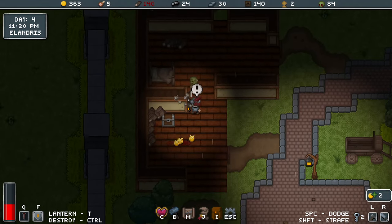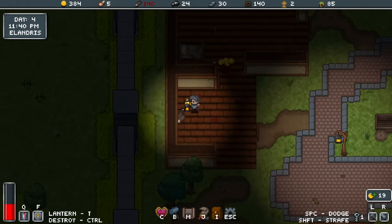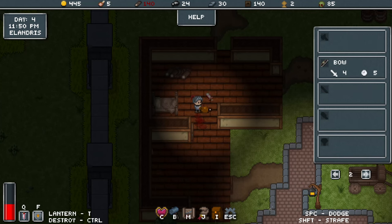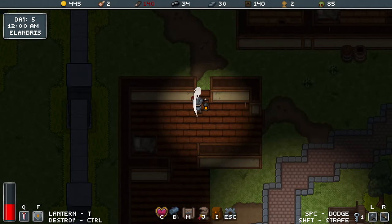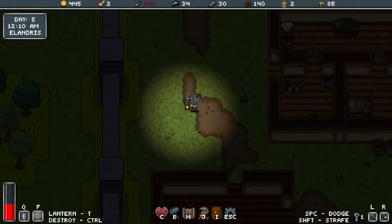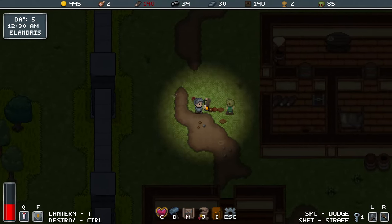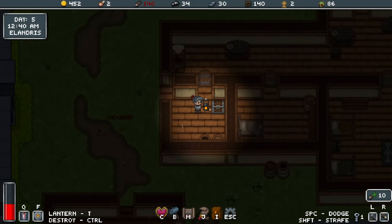That sounded like a weapon drop — let's see what I've got when it's safe. A club! Look at that — wide swing and then a slam. Wide swing, slam. A bit of ground control potential as well.